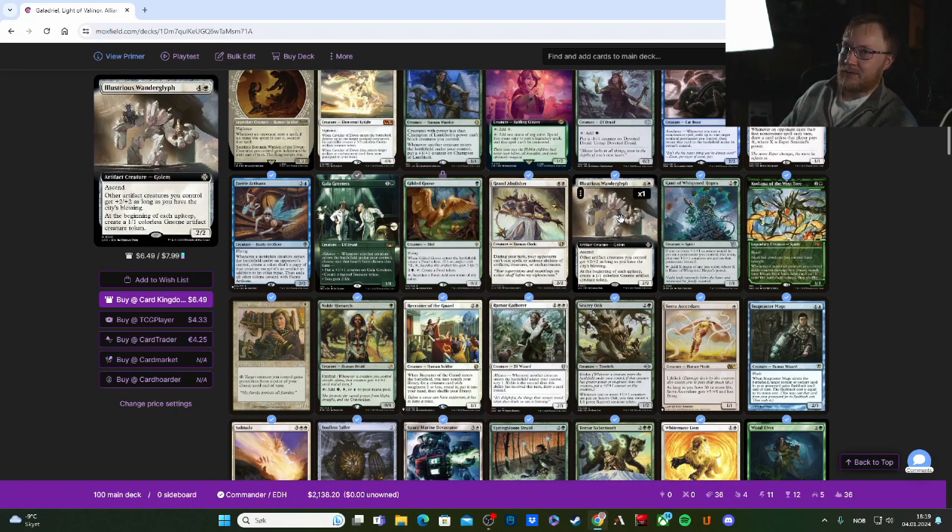Illustrious Wonderglypt has Ascend, so if you have 10 or more permanents you get the city's blessing, giving other artifact creatures you control +2/+2. The real gravy is at the beginning of each upkeep — so on everyone's turn — create a 1/1 colorless Gnome artifact creature token. That works very well with this deck.